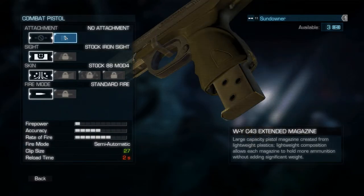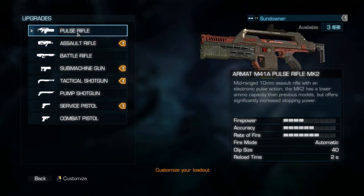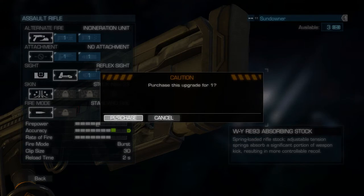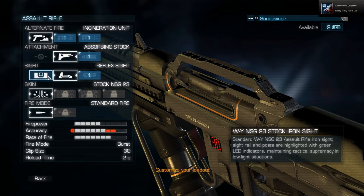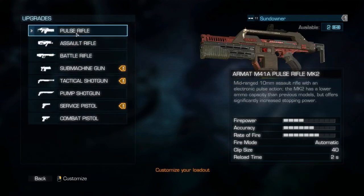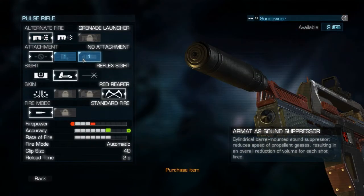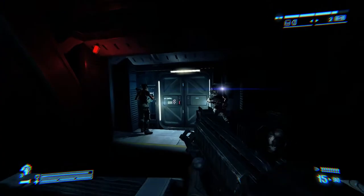We got the combat pistol as well. There isn't really anywhere to spend these points. That assault rifle is actually pretty decent — that's one of the decent guns of the game. Probably going to have to just complete more challenges and level up a bit more in order to get something marginally worthwhile. I would put this on for the accuracy, because boy, does the pulse rifle need accuracy, but I don't want to ruin the damage. So let's just leave it as is.